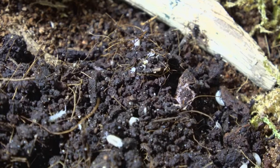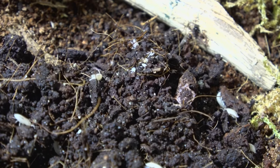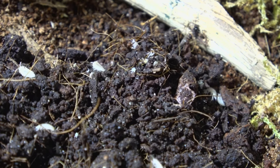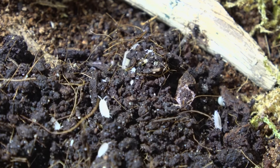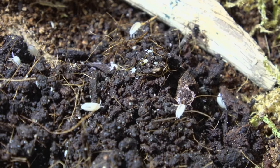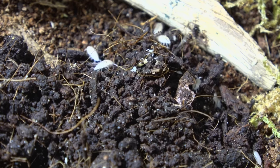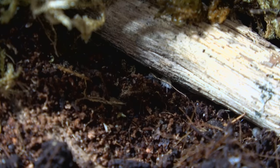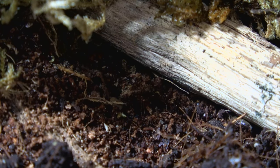Now we did introduce woodlice to the enclosure when we first set it up, but those were dwarf white woodlice — a smaller species that have a much smaller impact and a much smaller drive for protein. And they're still in there, just not as prominent as the others. Dwarf white woodlice are much less likely to damage the plants; they typically just don't have much of a drive to eat live plants. They prefer dying or rotting organic matter, like leaves and rotten wood.